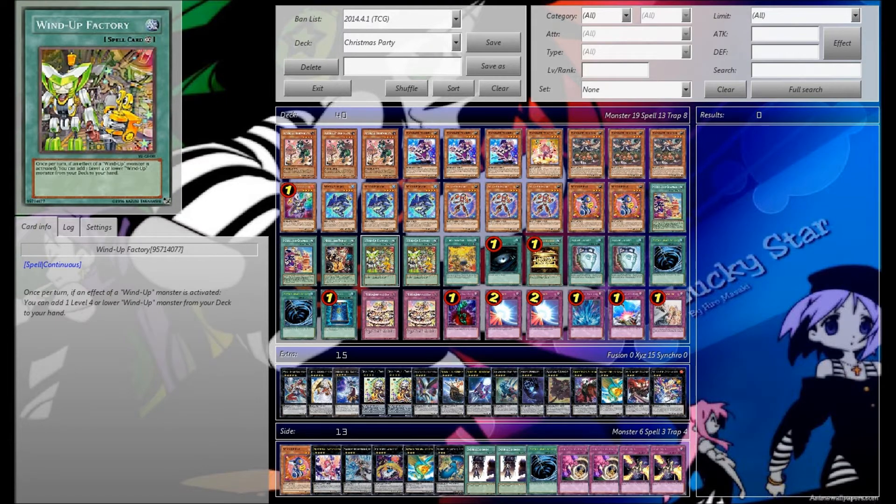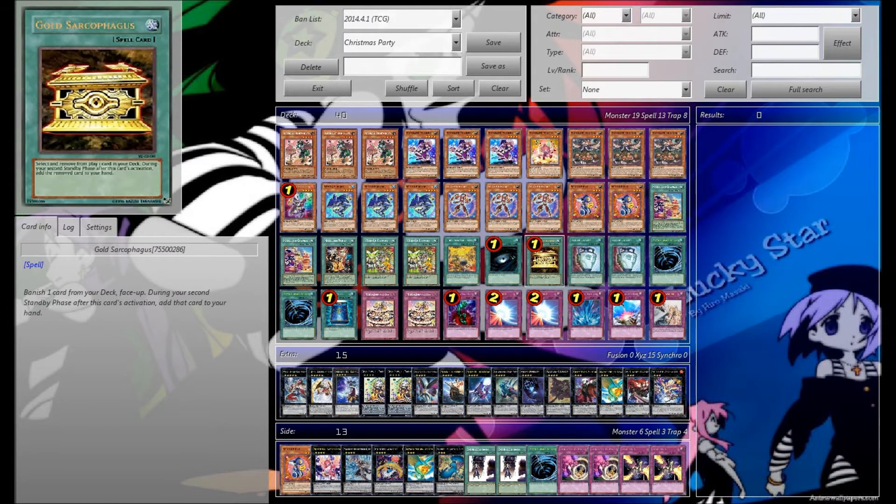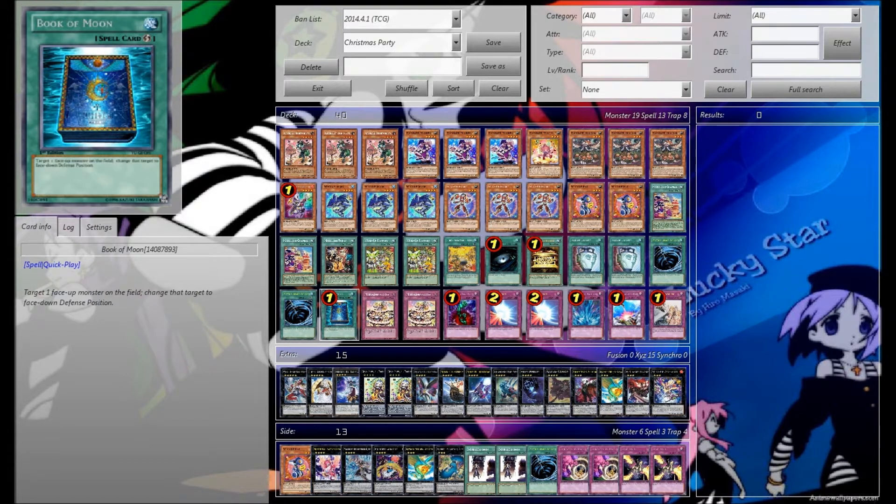We've got 2 Chateau and a Ticket along with 2 Factory and 1 Tanki. Then we've got Dark Hole, Gold Sarcophagus, 2 Pot of Duality, 2 MST, and a Book of Moon.